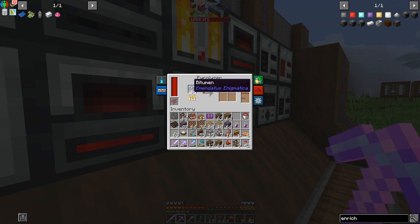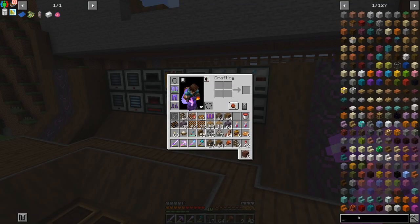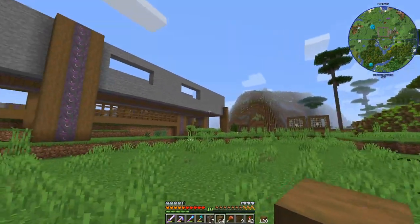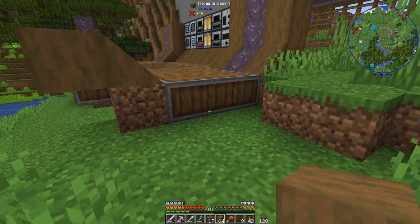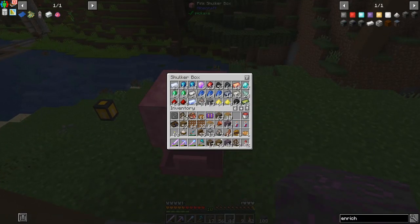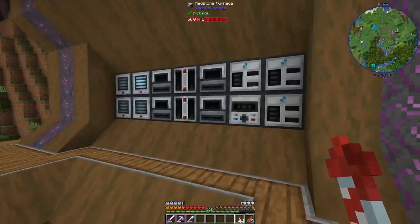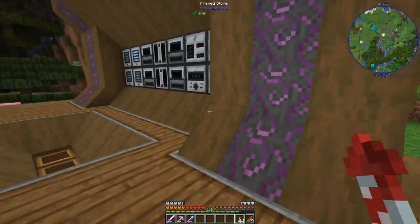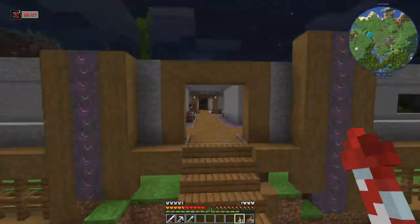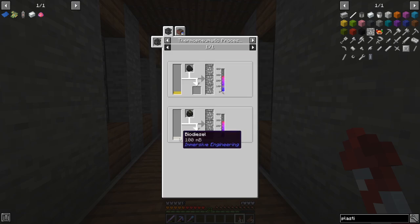We need bitumen and heavy oil in order to make refined fuel, and this will last us for a very long time. For Mekanism, the enrichment chamber recipe is really not going to happen anytime soon. I have a ton of food in my inventory because I want to empty our inventory management system — we're running out of space. We have one chest, a second chest, and a shulker box. We're producing all the basic resources and so much that our inventory system is out of storage.